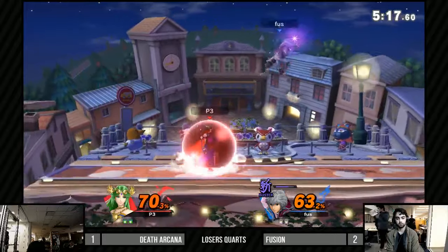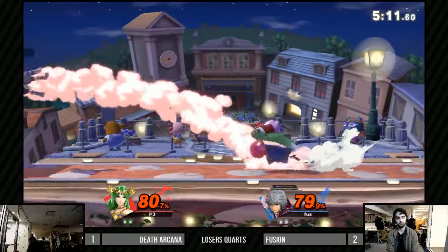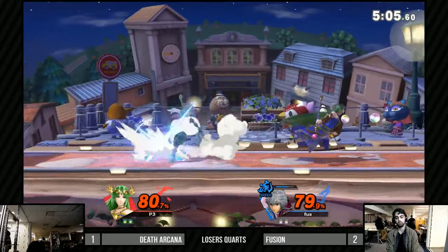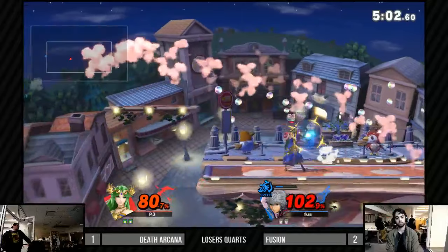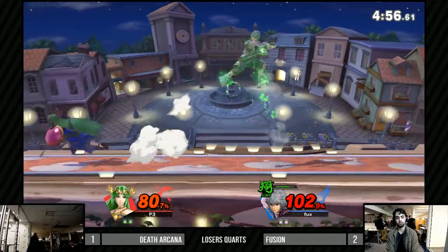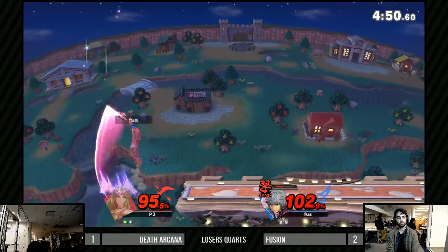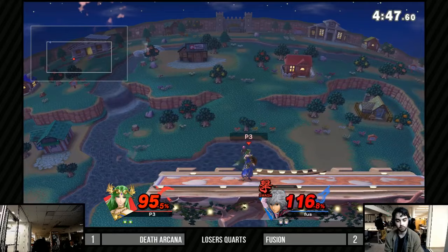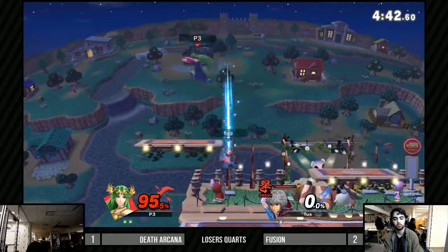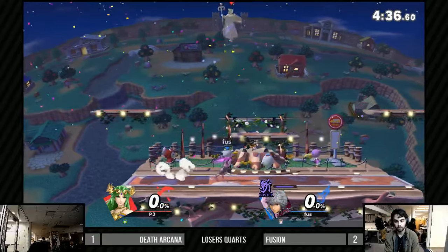Both players now taking a much slower approach. I think that will put Palutena in favor — that's what she wants. Fusion was doing really well when he was rushing down and attacking all at once, and I don't know if Death Arcana was really prepared for that. Oh, great fake-out there! Taking it with dash attack — but he was still in Smash art. Going right back to Smash — no, deleted off the side!